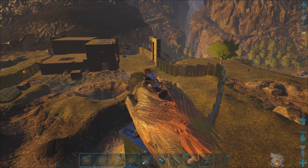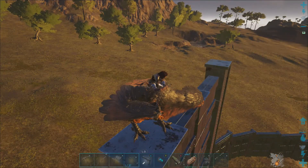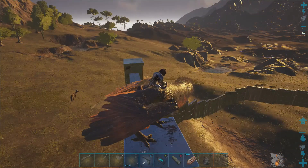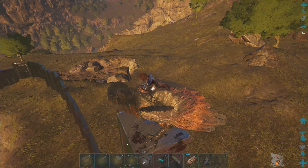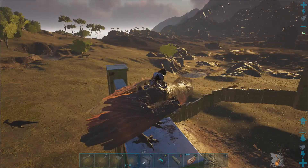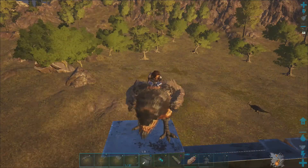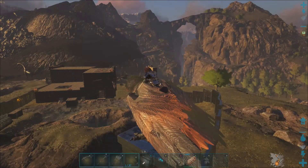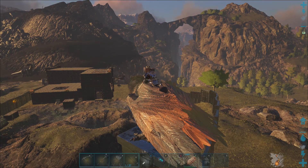Extinction Core adds a lot to the game as far as dinos. It puts a lot of alpha dinos outside of what's in the vanilla game — not just Karnos and T-Rexes. Pretty much there's an alpha version of every dino. Then they have prime dinos, and then they have boss dinos flying around. There was a Manticore over here just last night flying right around the base. There's all kinds of stuff on the map now.